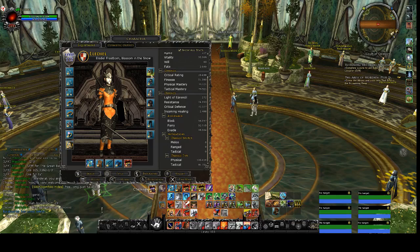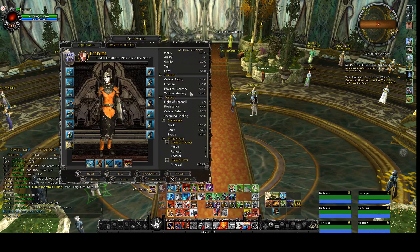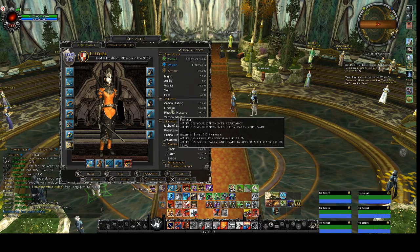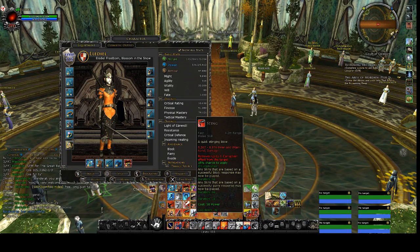You can also get some finesse for fights where your finesse matters. For example, in the fight Abyss of Mordath T2, in the second boss Sogrog, you are the only person who is removing corruptions of the armor. So you need to have at least some finesse — not very high, but at least some finesse in order to use your sting to remove corruption.